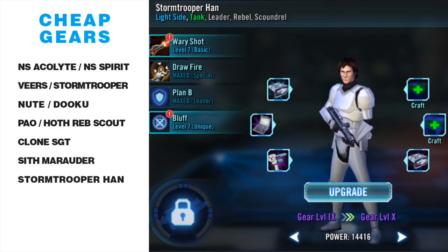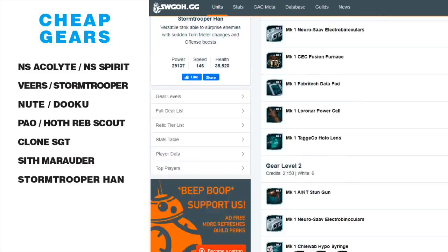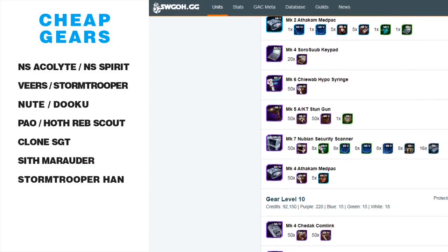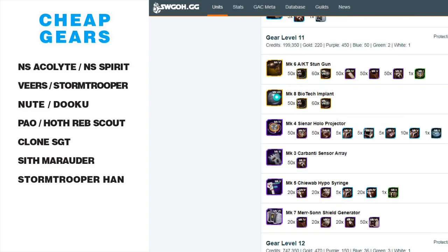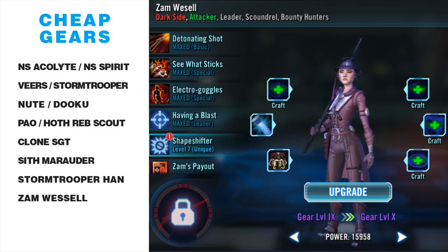Most people know how useful Stormtrooper Han is — while he's tanking he's generating turn meter for the rest of the team. Tanks are generally hard to gear, but Stormtrooper Han is another easily geared tank you can pair with any squad, giving a lot of flexibility. When I mess up on offense or need to dig deep in a 3v3 season, Stormtrooper Han is a character I can pull out and bring with anyone. Mine's only at gear 9. At gear 8 there's a fusion furnace, at gear 9 a stun gun, but after that gear is not a big deal.